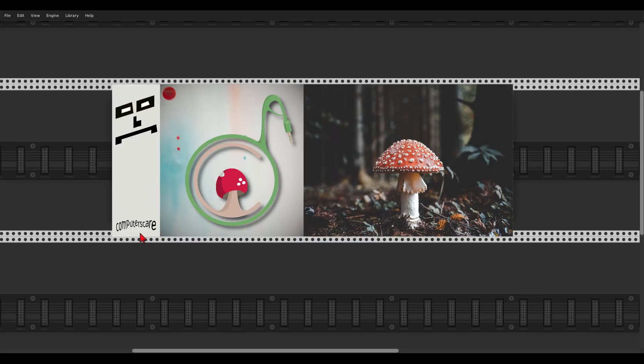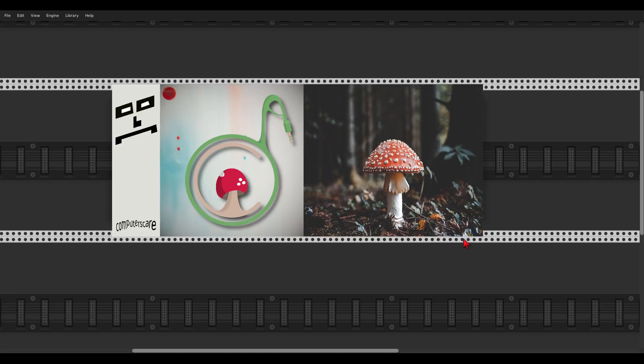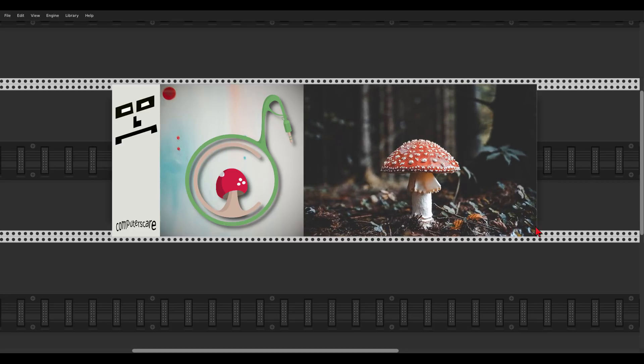Here we have a new module from Computerscare: a blank module where you can load your own images in the right-click menu. You can load PNG, JPG, BMP, and GIF, and you can scale the image and also resize the module itself, which is quite cool. Go download it and load your own images.